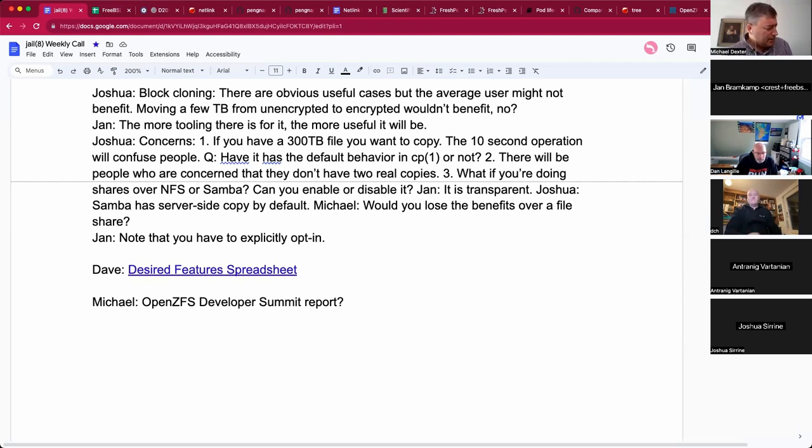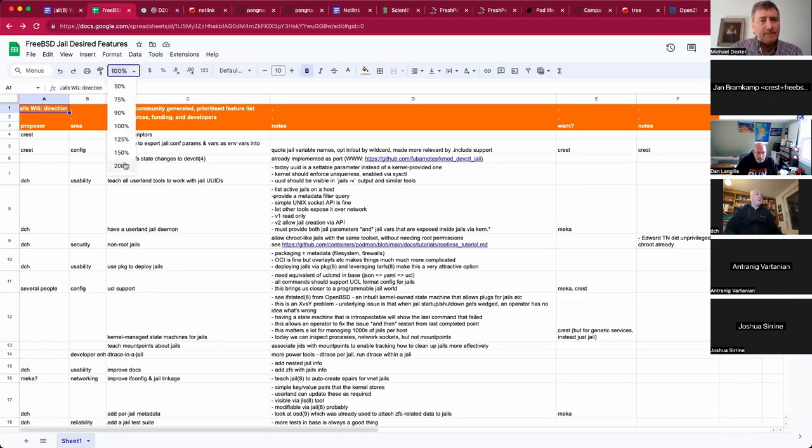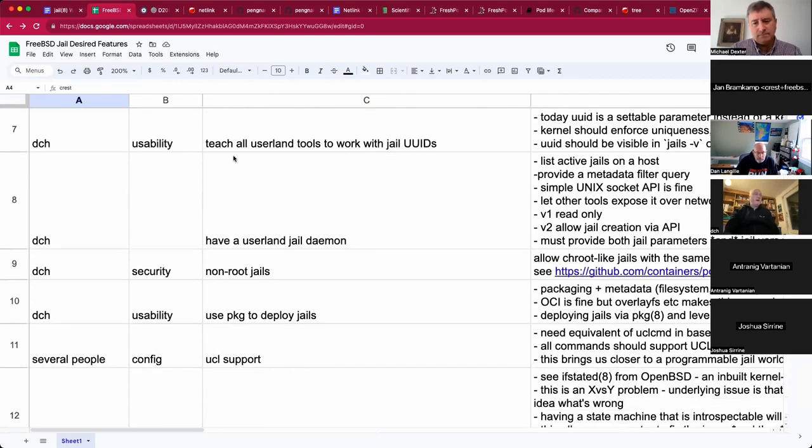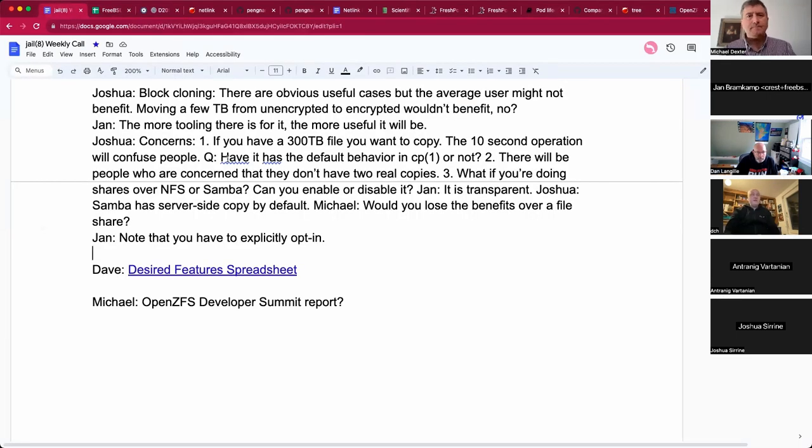Dave, any points from the desired feature spreadsheet you want to discuss? Not this week. I joined the enterprise working group and will mention our stuff briefly there next time — I think that's the 20th. I'll be away for the next two weeks.